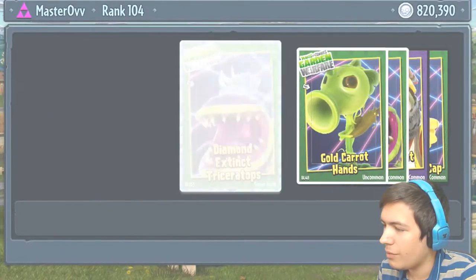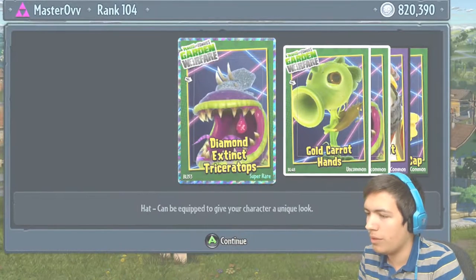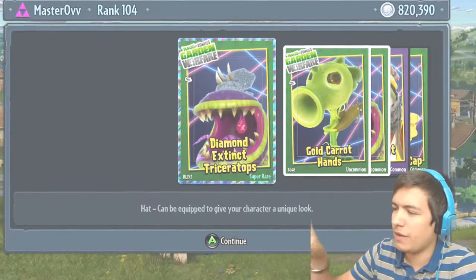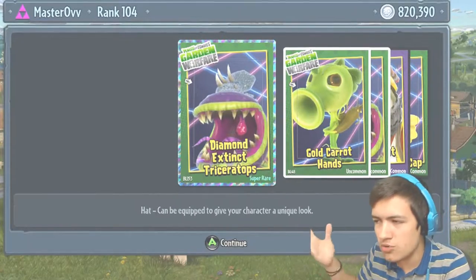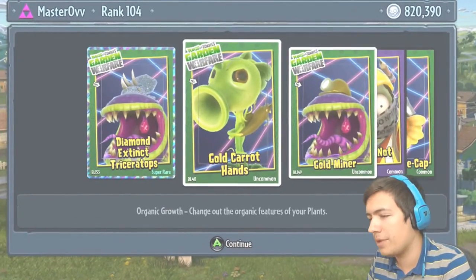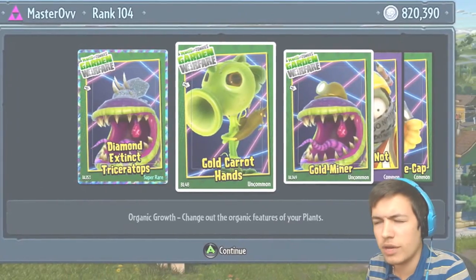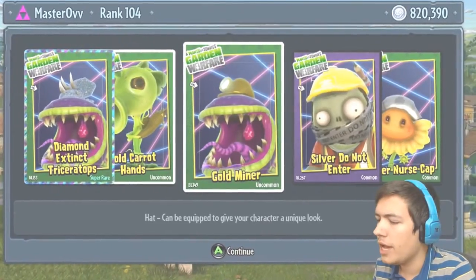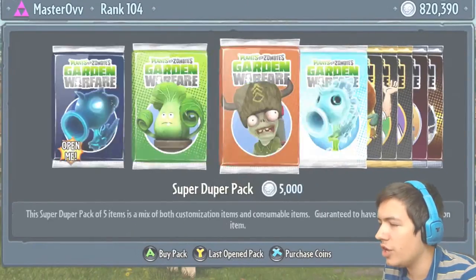We've got the Diamond Extinct Triceracorobus — I know I didn't say that right — but this is what they showed in one of the sneak peek trailers and everyone thought there was a new dinosaur one. Sadly it's just a hat, but it's still pretty cool. Gold Carrot Hands, Gold Miner, the Silver Do Not Enter, and the Silver Nurse Cap.